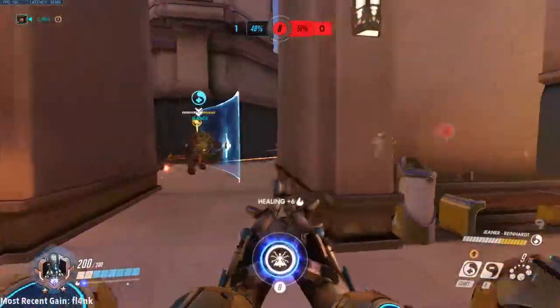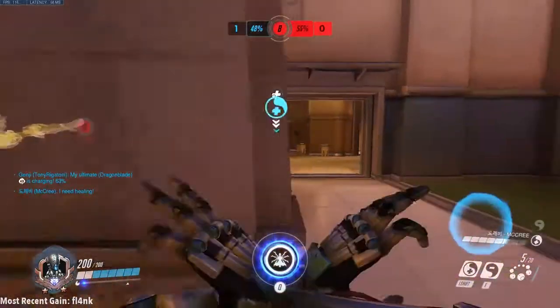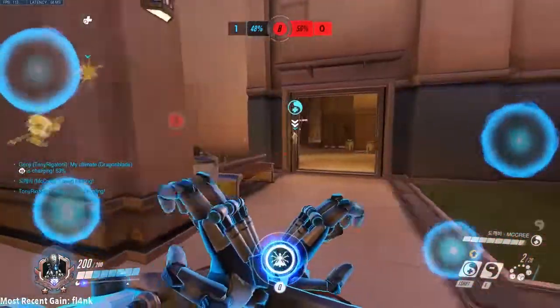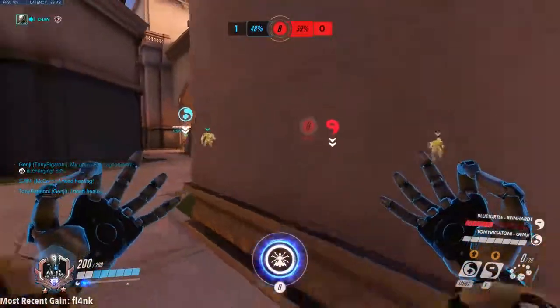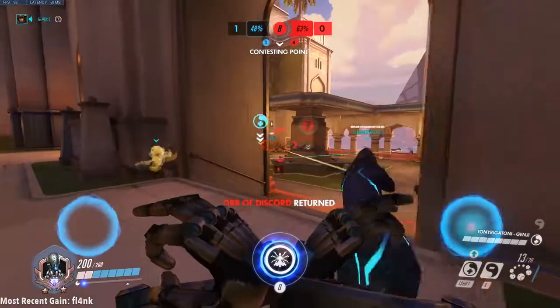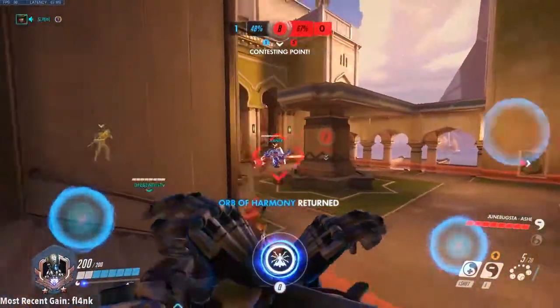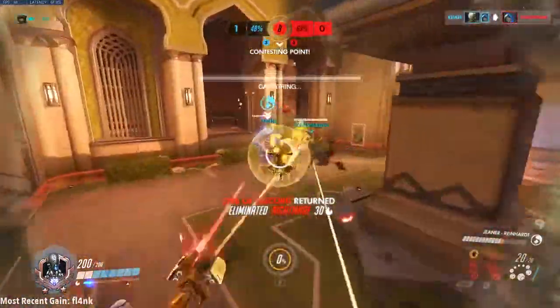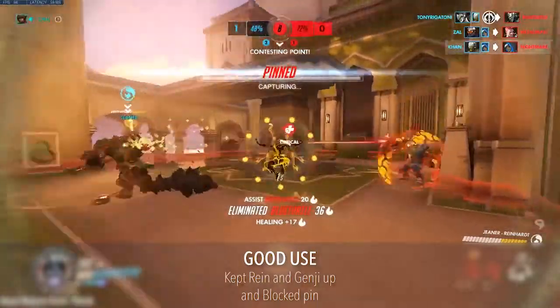Want to start ranking up fast and make it to diamond? We all know that ultimates can be the difference between winning or losing a team fight, and even be the difference of a game lost or game won. Deciding when to use your ultimate is a key factor to winning — too early and your team isn't ready to back you up, or too late and your team is already dead and you won't get any value. Today we are talking about when to press Q. My name is Greg Gowdy, and I'm here to help you climb as Zenyatta.